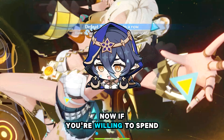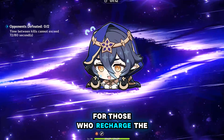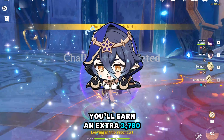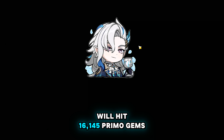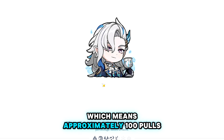Now, if you're willing to spend a little, here's where the numbers really start stacking up. For those who recharge the Welkin Moon, you'll earn an extra 3,780 primogems over this period. Adding that, the total reward will hit 16,145 primogems, which means approximately 100 pulls.